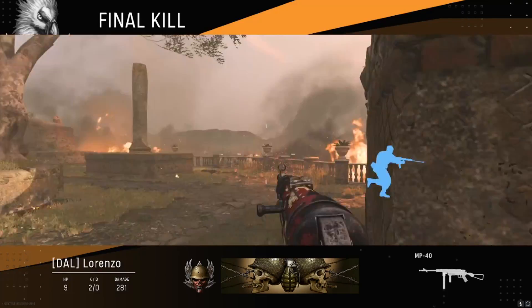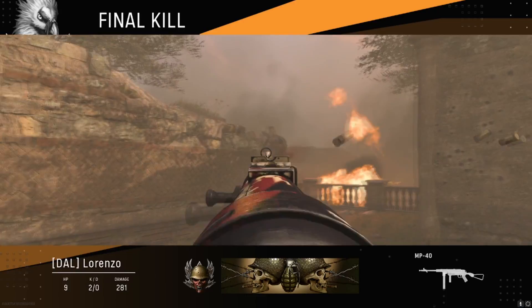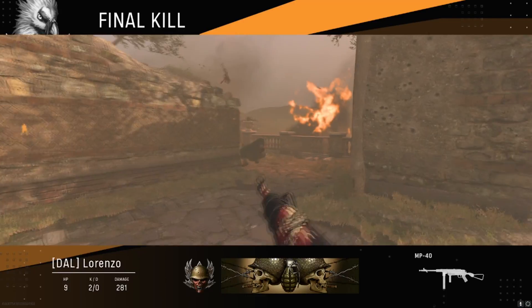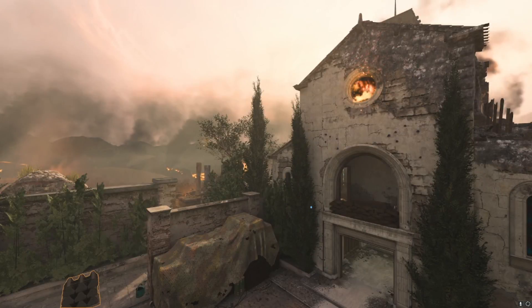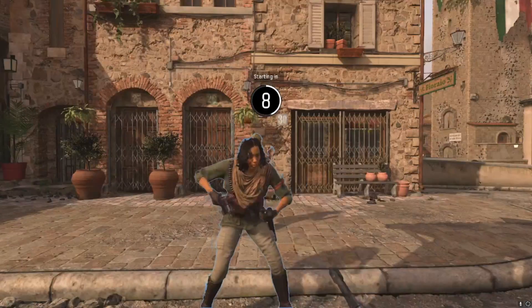It's Dallas Flat Tires to go up 1-0. End the structure to destroy. And just like that it's a nice 1-0 lead off the start — but we'll have to see how the other team responds.